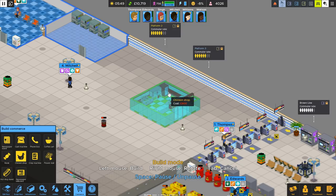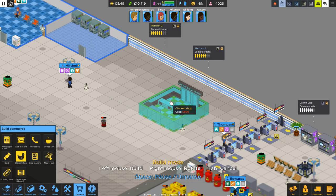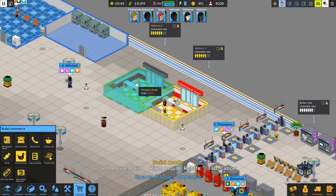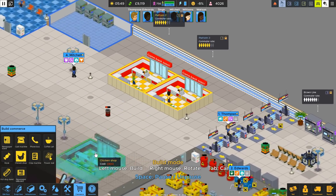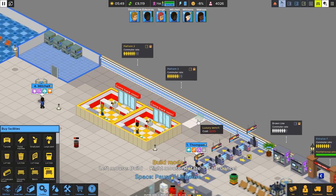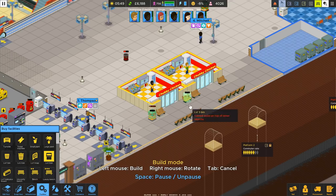Basically what I'm gonna do is create a mall system. So if I do it like — a chicken shop there and there. Bear with me on this, because it creates that back area where I can put stuff in front of it. Facilities — I'm gonna get a luxury bench. Do one, two, three. Give it a two-gap there. So there's my luxury benches on that side.